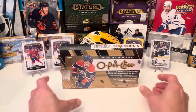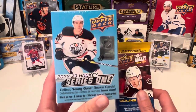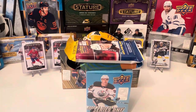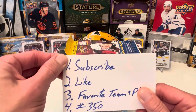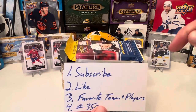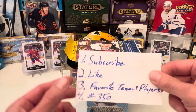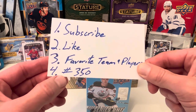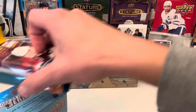Before we get into that, the 350 subscriber giveaway. The winner will get this blaster box of 22-23 Series 1, a couple of fat packs, and on top of that, I will throw in 100 cards of their favorite team and players. All you gotta do is: number one, make sure you subscribe to the channel, like this video, and in the description click on that link — it'll take you to the correct video to enter the contest. In the comments, put in your favorite team and players, and make sure you have hashtag 350, so I can sort out the correct comments.